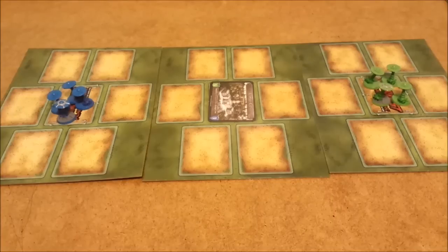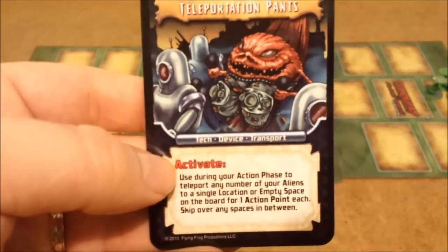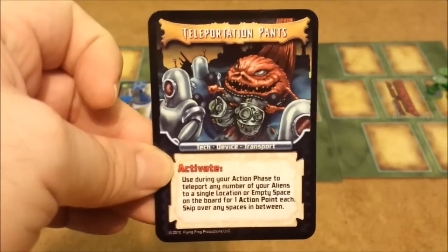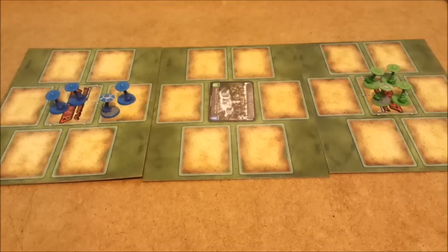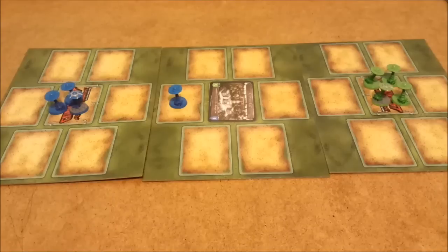The blue person gets to go first with 2 moves. The very first thing you do is ready any tapped or flipped over cards you have — space stuff cards with activate that you used last turn. Before you divvy out your actions, set them right so you know you can use them again this turn. With 2 actions, you can move 1 alien 1 space per action. So with 2 actions, one alien could move two spaces, or you could move two aliens each one space to fortify a location.